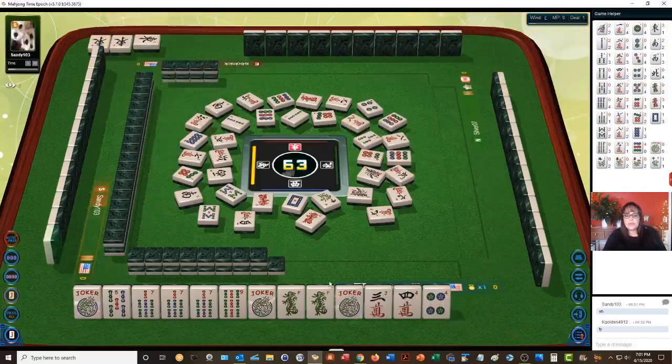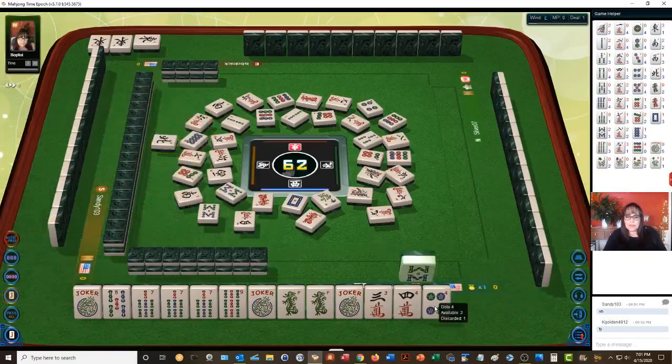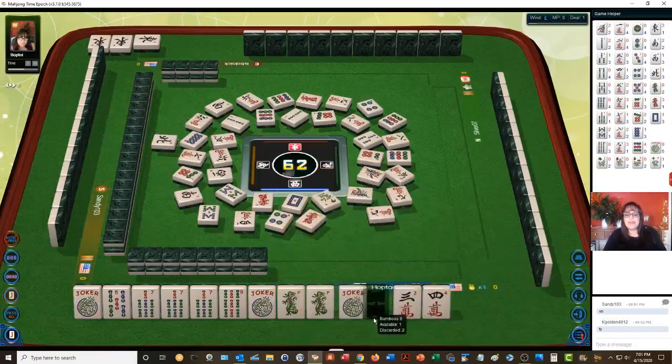Seven dot. So a 4 crack was discarded, a 4 dot is out, so those two can go first. Five characters — there are no 3 cracks out yet. Six characters. We'll take this approach until the end of the middle game, which is the third wall. Seven, seven — we got an 8. Four dots. Seven, eight, nine.